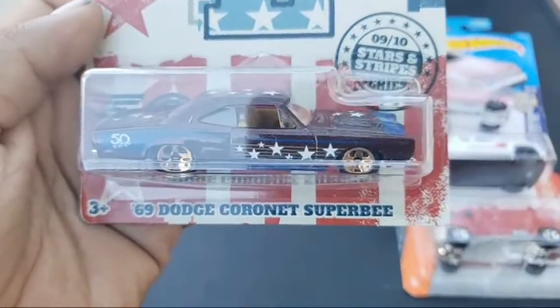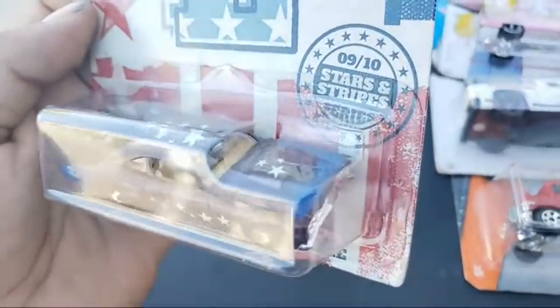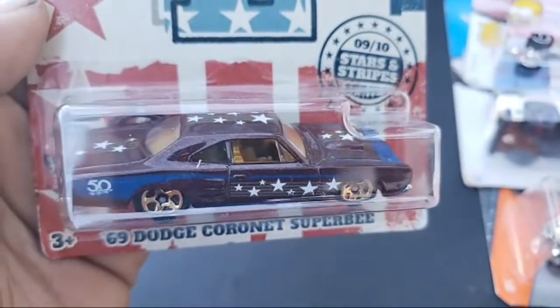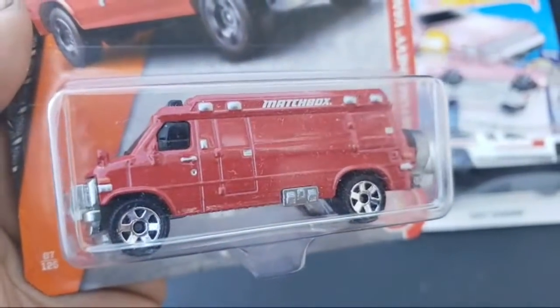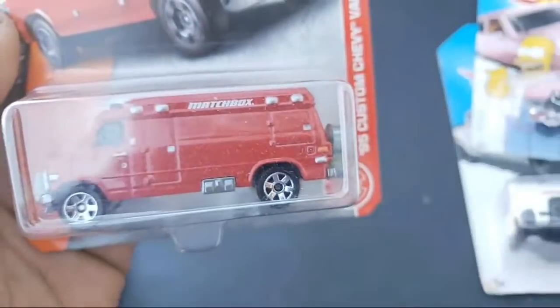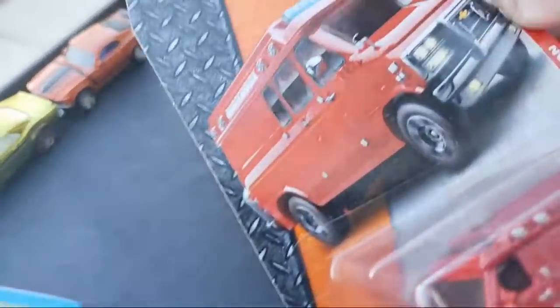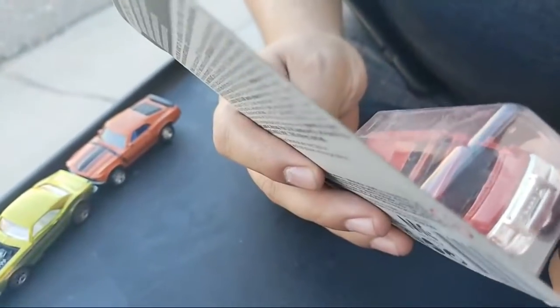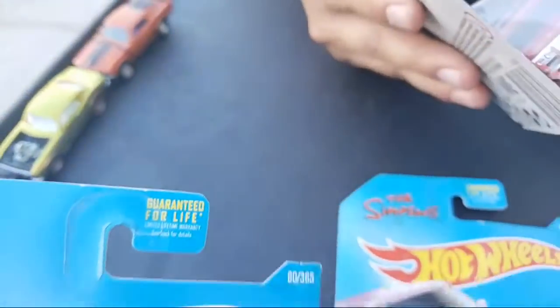The Coronet Super B with a tan/brown interior — this casting looks great man. All the stars, very very nice. And take a look — Custom Chevy Van, Matchbox! Damn, look at the back — clean! Very very nice. I like this one. The light bar would be better if it were colored, but other than that it's cool.